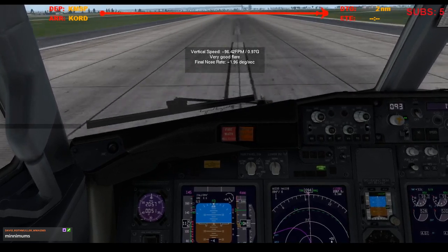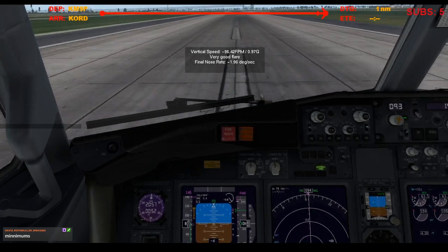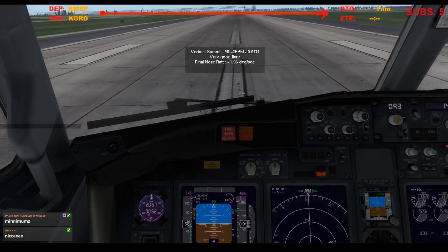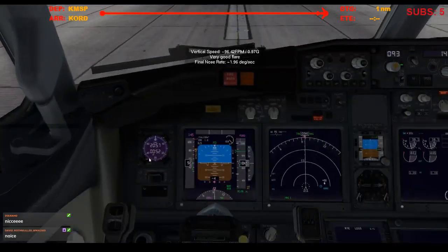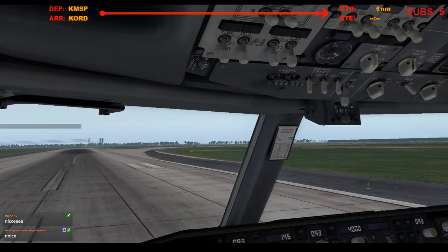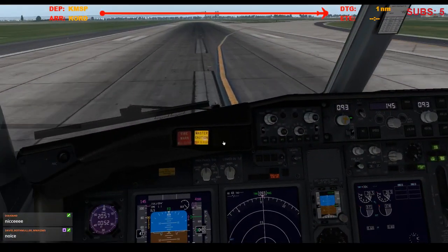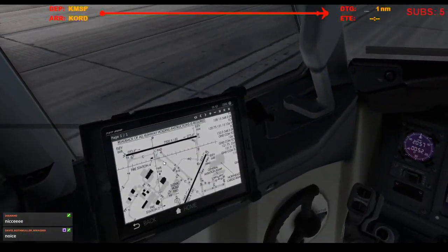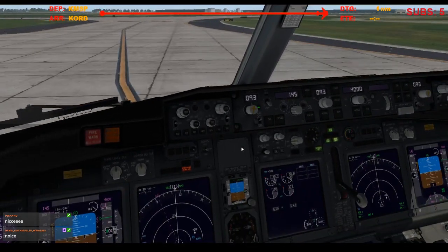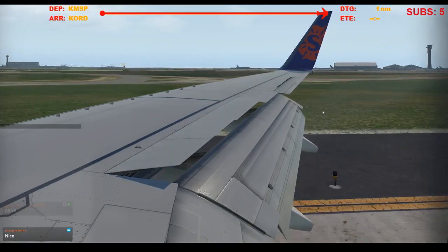Okay, reverse thrust. 80 knots. 60 knots, manual braking. Reversers stowed. Alright, we're going down Mike. We're going to Terminal 5, so we'll see if we can just go all the way down Mike, if that taxiway even exists. Strobes and wing lights off. Forward to Terminal 5, thank you. Speed brakes and flaps up. Have a fun afternoon.